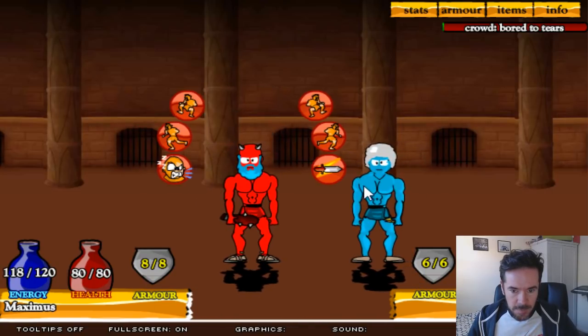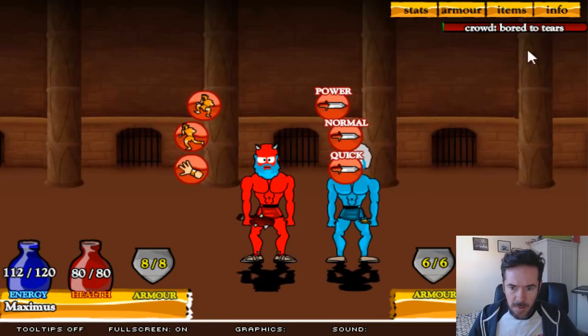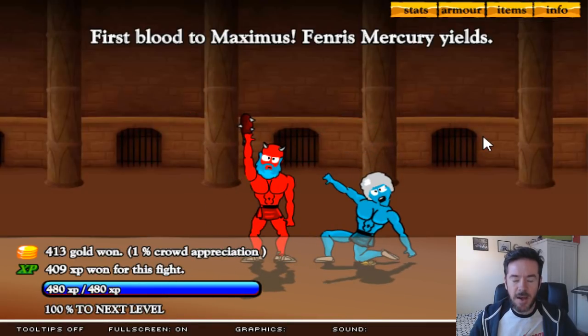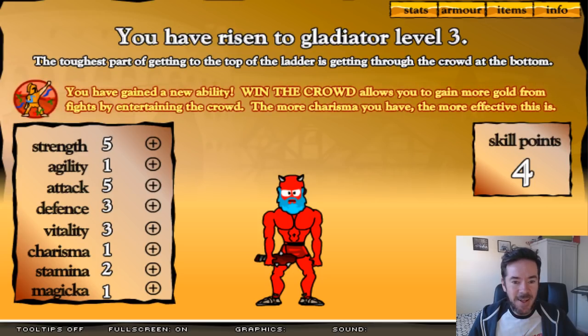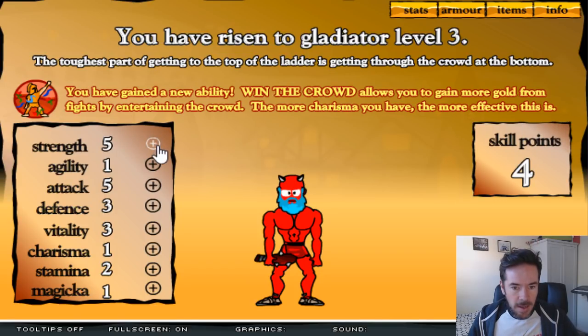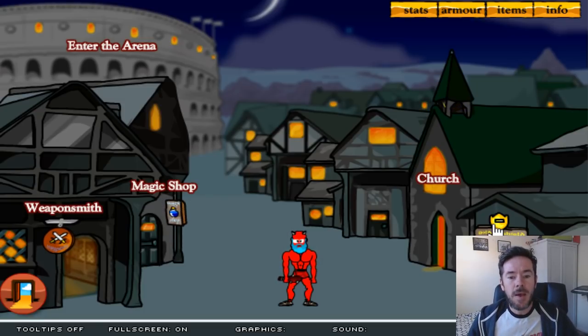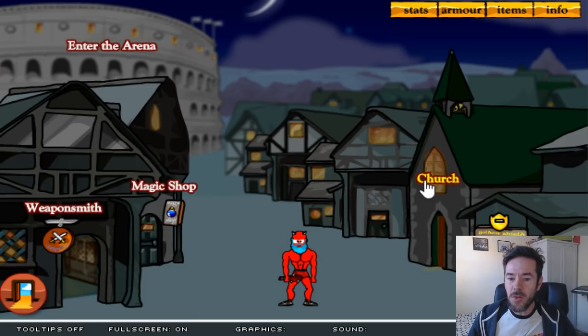We're fighting in the dungeon. The shadows are new, which is kind of cool. The crowd also affects how much gold you get. These first fights are really easy — I actually rigged them heavily in the player's favor until you get to the first tournament, just to get you used to the game and allow you to feel good about yourself before you die. You've gained a new ability: Win the Crowd, which lets you gain more gold from fights by entertaining the crowd. Fans of the movie Gladiator will know that Proximo says it to Maximus: 'Win the crowd, win your freedom.' A lot of things in this game pay homage to that great film.